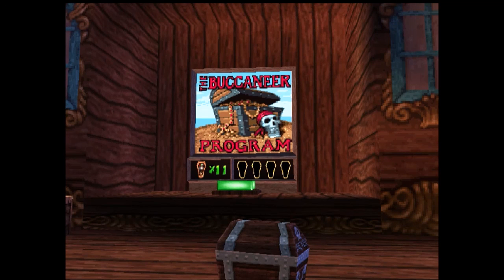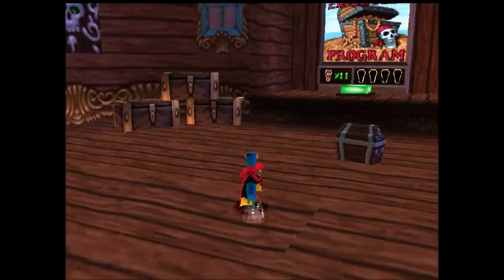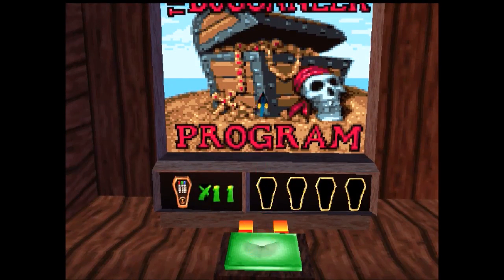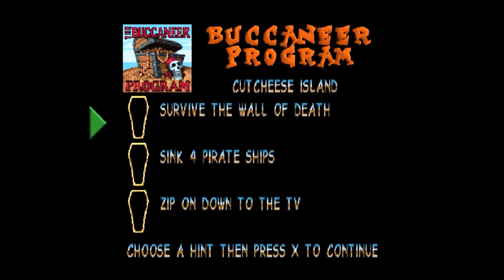Hey guys, and welcome to a new video of Gex 3 Deep Cover Gecko. So in this episode, I'm going to be playing on the Buccaneer Program. I've just finished the Western Station, and this is the last level in Lake Flaccid, so we'll get right down to it.